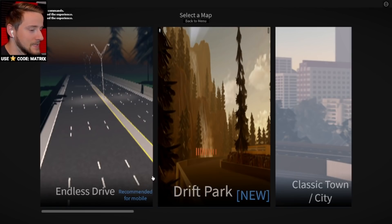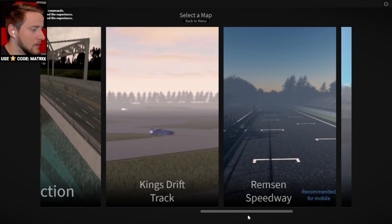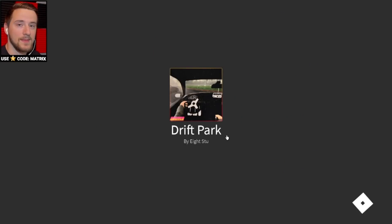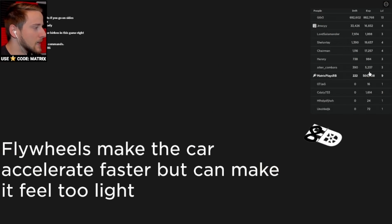So let's jump in. This is obviously the map menu here. You guys can see we got an update to the drag race, we have the classic town and city, a bunch of other areas as well. But the new map is actually this drift park, so we're gonna check that out today and see what we think. Now one aspect of the game that we never really tried was drifting.